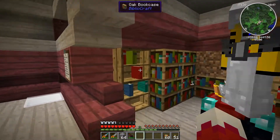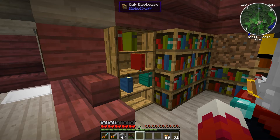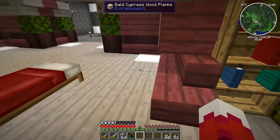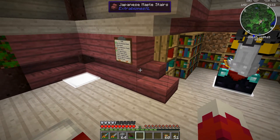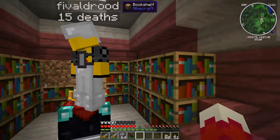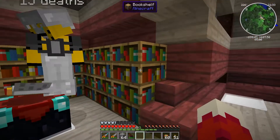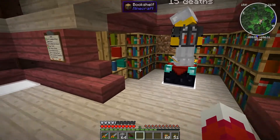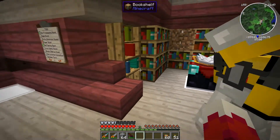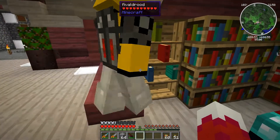We were thinking of upgrading our current bookcases to these Bibliocraft bookcases. Each case can hold 16 books, and eight books count as one vanilla bookshelf, so each bookcase fully loaded counts as two vanilla bookshelves. We don't even need half of the bookshelves we have here, but it would be nice to use these bookshelves and wrap them all the way around. And I wonder — does it have to be closer to the front half? I saw the little particles coming off it, so it should be fine.